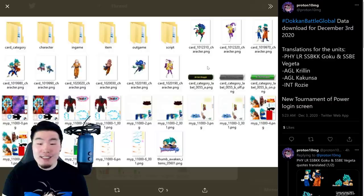But that is pretty much it, guys — assets for the Blue Boys, assets for Kakunsa, Krillin, and Rosie. Also the new category, their Dokkan Awakening Medal, and the login screen. And that is all there is to talk about.